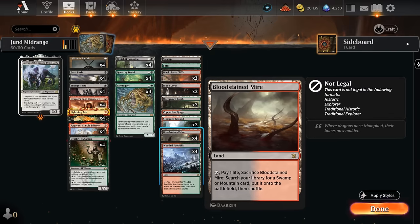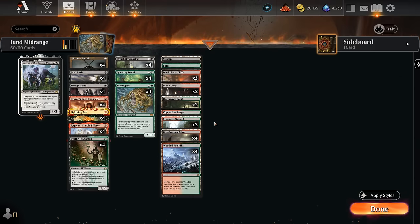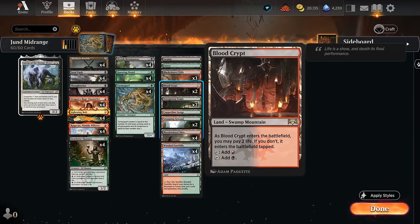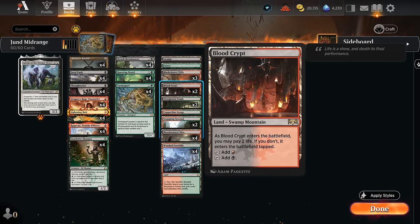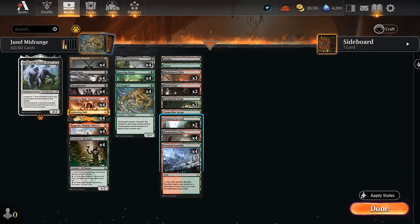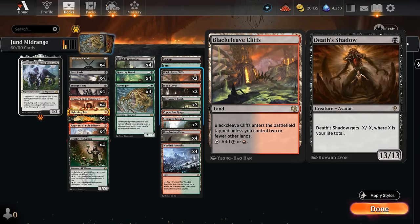Our mana base needs a lot of fetchlands if we want to enable Deathrite Shaman and add lands to the graveyard for Channeler and Tarmogoyf. I've got all 8 of the Jund-colored fetchlands — we could potentially play some off-color ones as well but that might be overkill. I've got two of each shockland since we are milling a decent amount with Channeler. You could trim those numbers and play more fastlands if you're worried about opposing burn decks, since dealing yourself damage is less ideal — this is not a Death's Shadow deck.